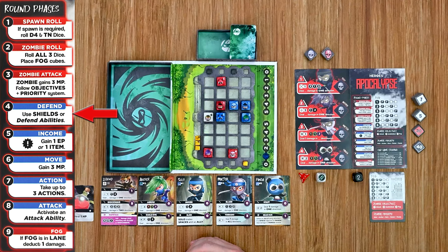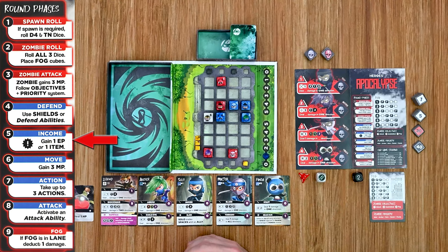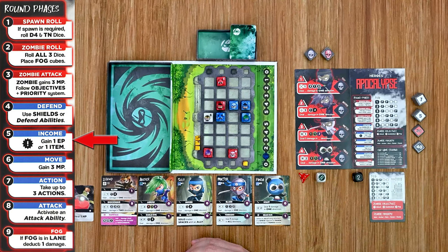Step four is defense: use shields and/or defend abilities if available. Panda's Bear Hug defend ability could absorb the damage, but we'll let Legend take one damage. Step five is the income step — in the solo game you choose either to gain an item or gain an energy point. This turn we choose to gain an item and draw Shuriken, which can destroy two fog or one enemy shield.